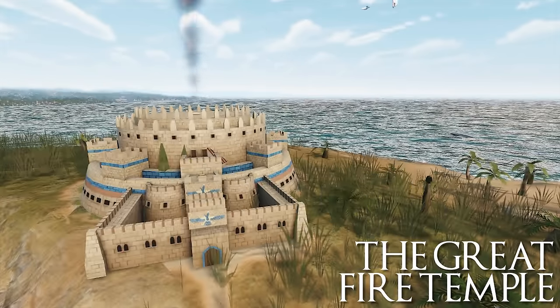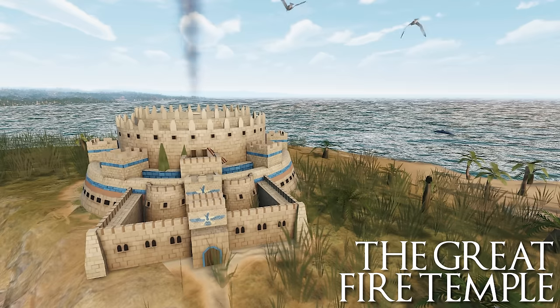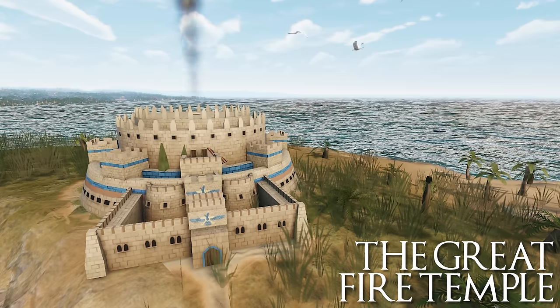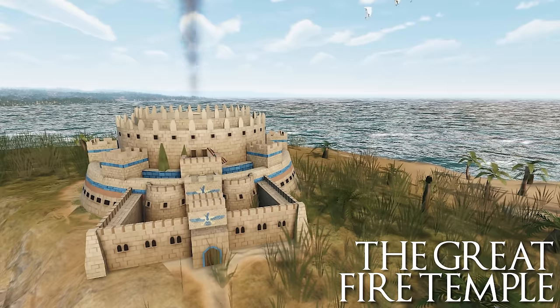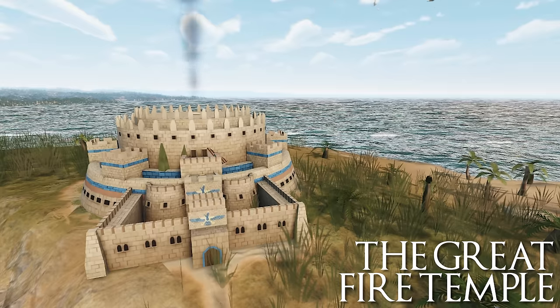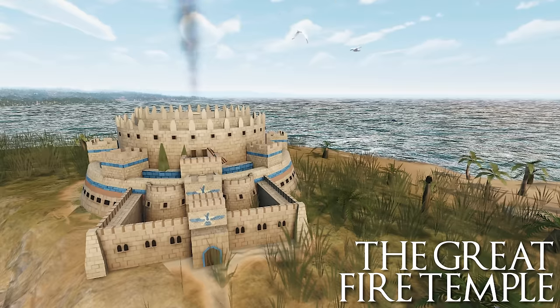The Great Fire Temple: inside this grand edifice burns an Atash Barham, a fire of victory — the greatest and purest of all flames, gathered from lightning, royal candles, cremation pyres, goldsmiths' furnaces, and ascetics' hearths. Pilgrims from faraway lands come to behold this wonder, while the Magi perform seemingly unending purification rites.